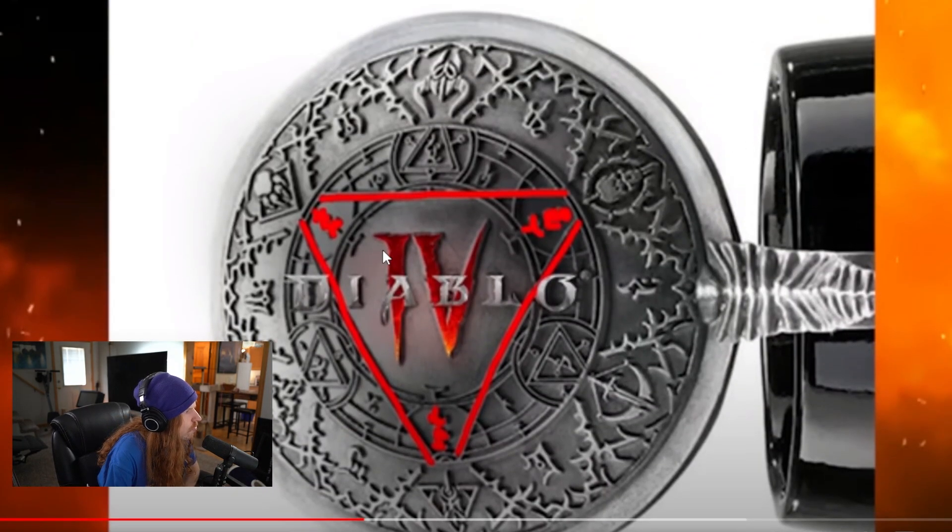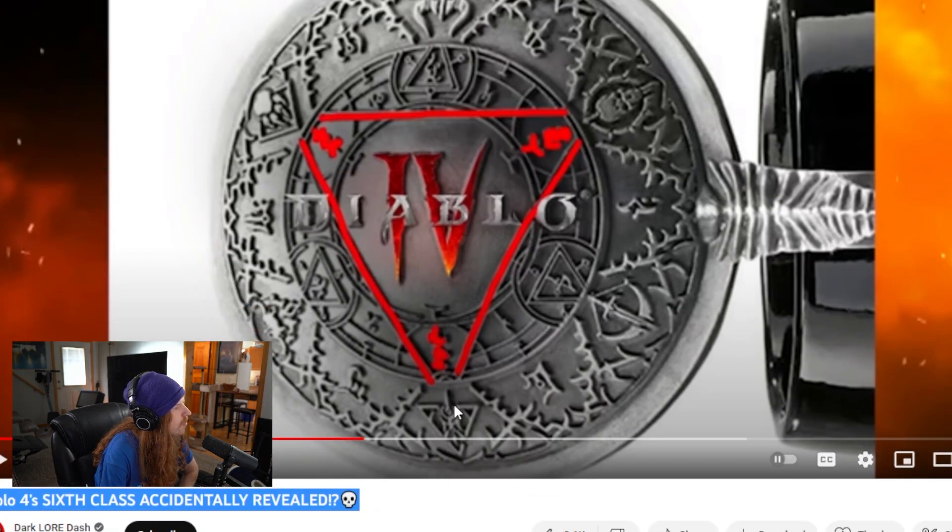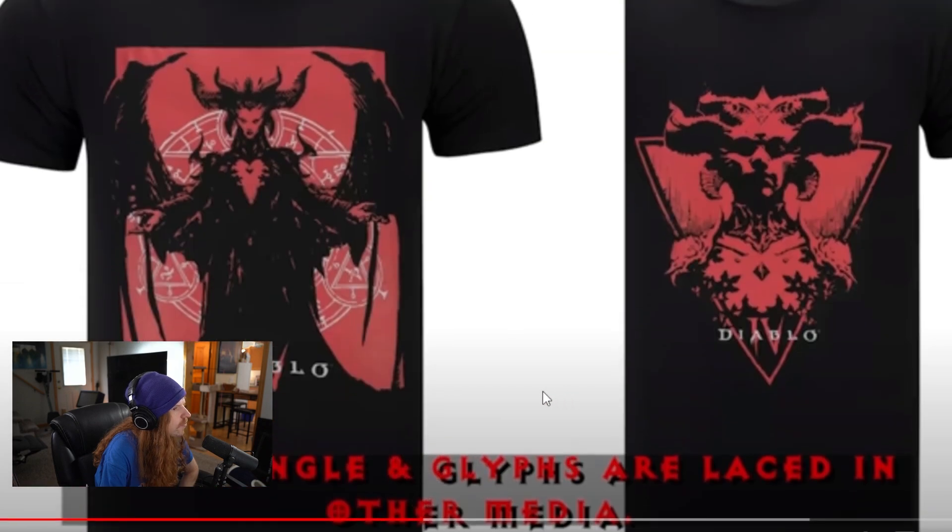This shows, in the gear store, a cup you can buy that has six icons. Five of them are classes — we have Barbarian, Necromancer, Druid, Sorcerer, Rogue, all five classes. And then we have this icon at the bottom, which is an icon for the Triune. He shows in this video that the Triune is the same icon for Lilith.